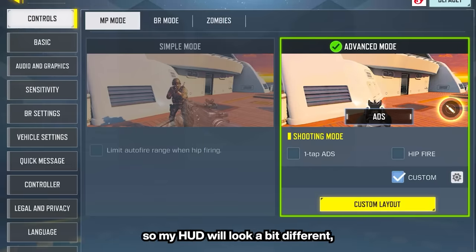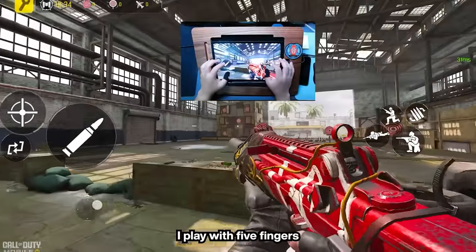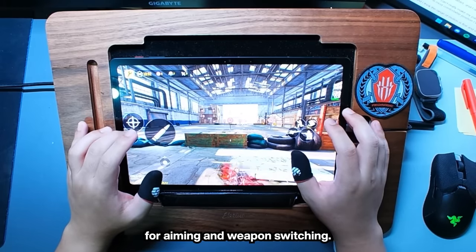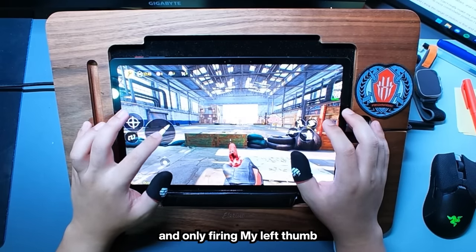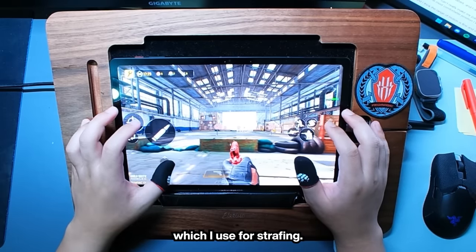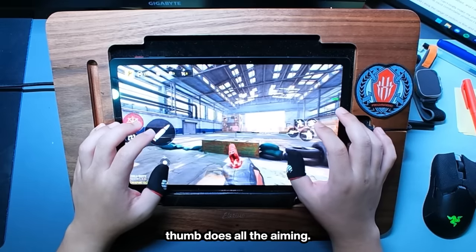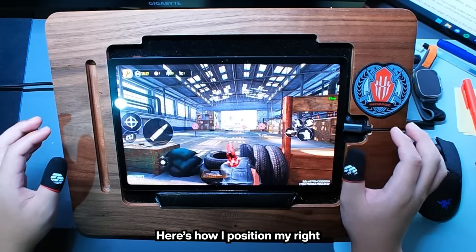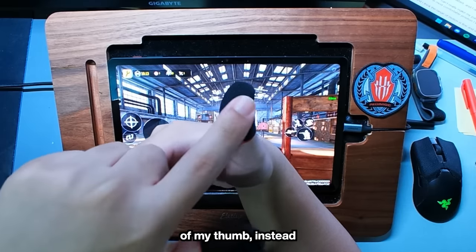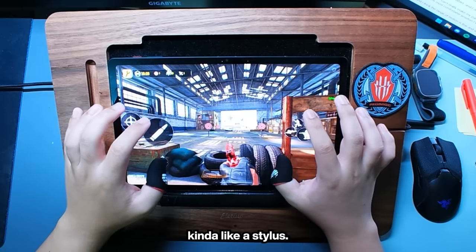I play with a tablet now so my HUD will look a bit different, but how I use it is pretty much the same. I play with five fingers — dedicating my left middle finger for aiming and weapon switching, my left index finger for firing and only firing, my left thumb for controlling the joystick for strafing, my right index finger for all the movement, and my right thumb for all the aiming. For aiming with my right thumb, I don't actually use the whole surface — instead I use the corner of my thumb to have a smaller surface contact, kind of like a stylus.